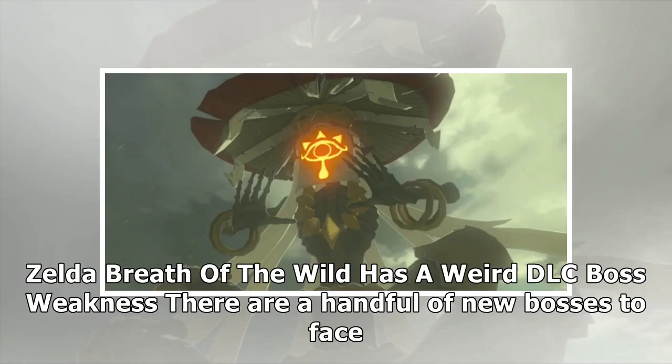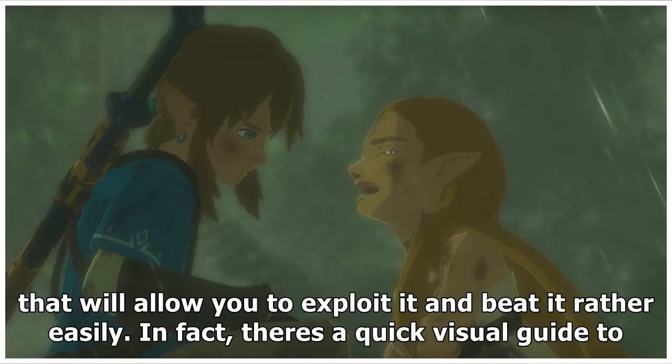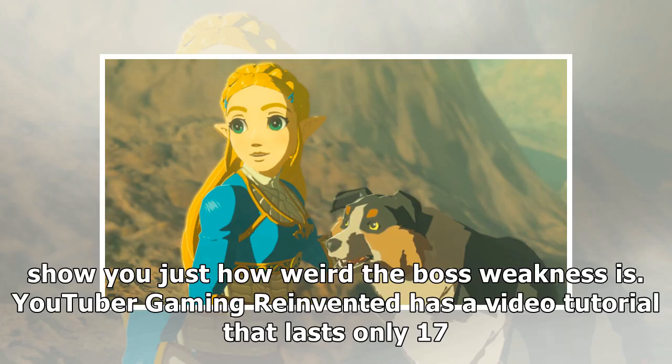Zelda Breath of the Wild has a weird DLC boss weakness. There are a handful of new bosses to face off against in The Legend of Zelda Breath of the Wild, and one of them has a pretty weird weakness that will allow you to exploit it and beat it rather easily. Here is a quick visual guide to show you just how weird the boss weakness is.